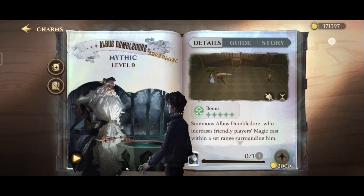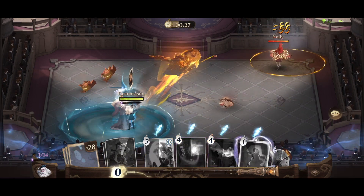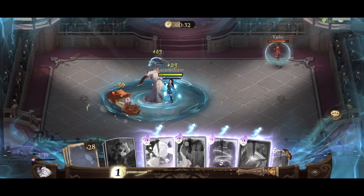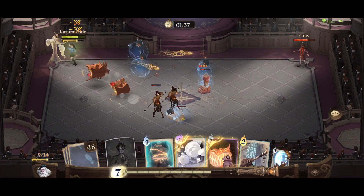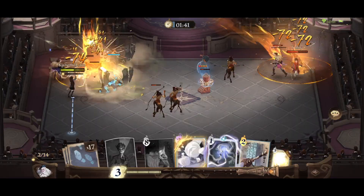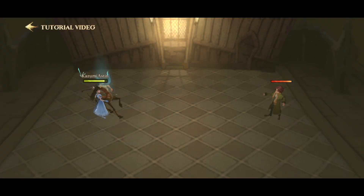The Albus Dumbledore companion is very easy to use. Once summoned, Dumbledore will mark the cards you use during battle. After marking, spell cards will be used one more time — meaning they will be used twice the next time you use the marked spell card, but with less damage. If a summon card is marked, the summon is revived once but with less HP.